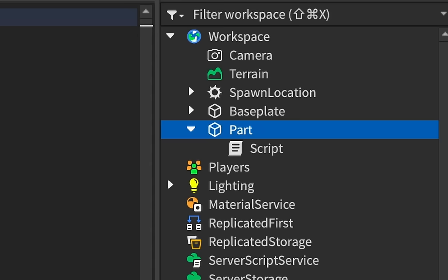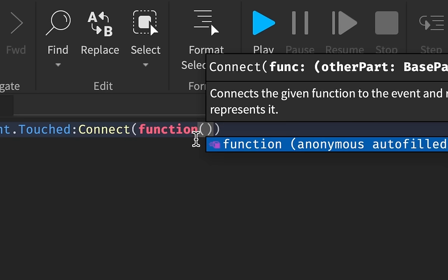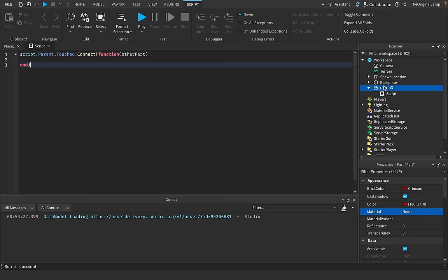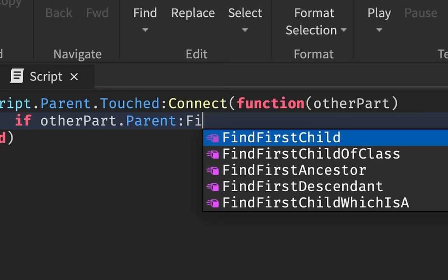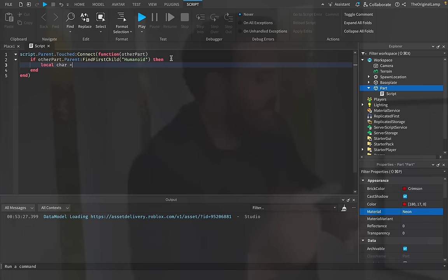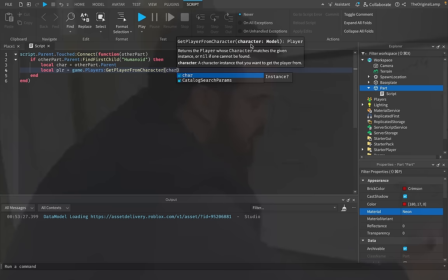I'll do the basic script.Parent.Touched — Parent being the part, Touched meaning when collisions happen — and then connect it to a function. We get the other part that came in contact with our kill brick, and we check if this part belongs to a player: if otherPart.Parent:FindFirstChild('Humanoid'), meaning if the parent has a humanoid then it's a character. Then local char equals otherPart.Parent, and local player equals game.Players:GetPlayerFromCharacter.